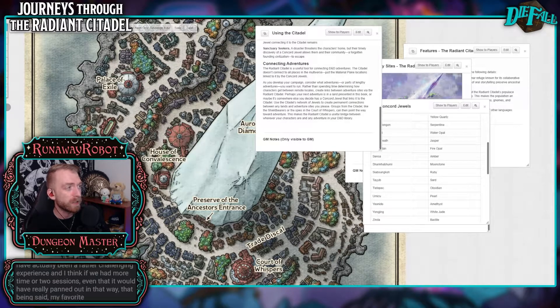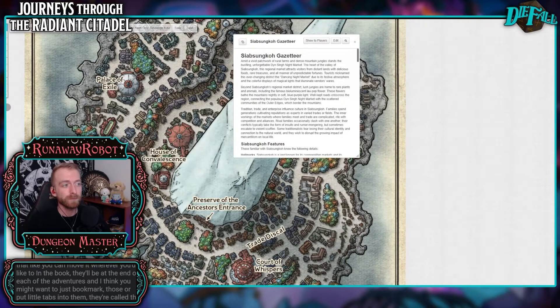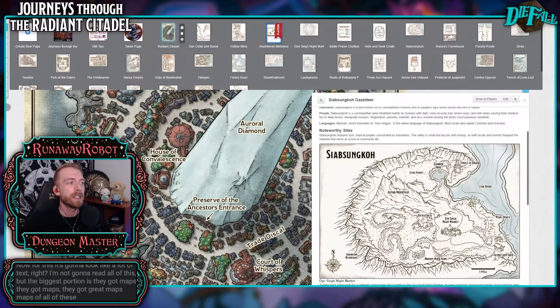My favorite portion of each of these particular adventures — I kind of wish it was organized in a better way. They have them organized by the adventure, for each of the 15 different locales. I kind of wish they would put it all in the appendices at the end. But fortunately with Roll20, you can move it wherever you'd like to. In the book, they'll be at the end of each of the adventures, and I think you might want to just bookmark those or put little tabs in them. They're called the Gazetteers. For this, it's going to look like a lot of text — I'm not going to read all of this — but the biggest portion is they've got maps. They've got great maps of all of these locales that you can go to.